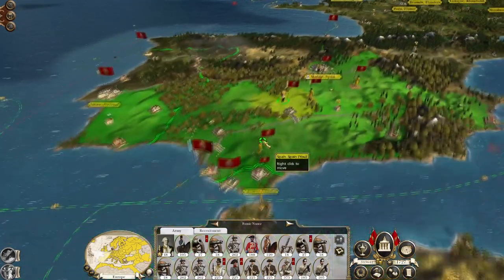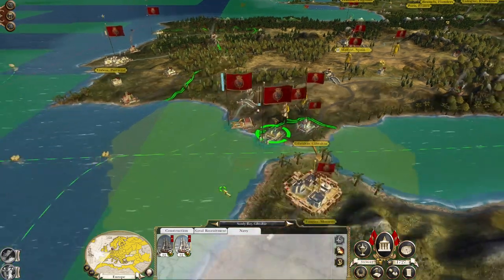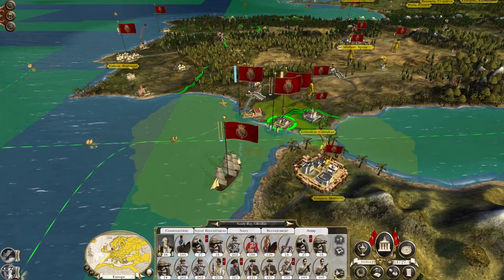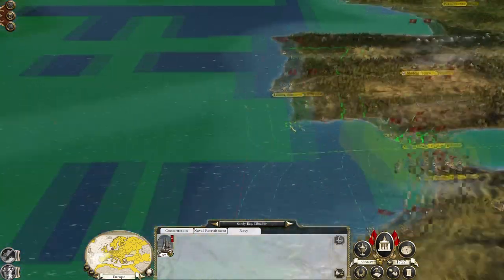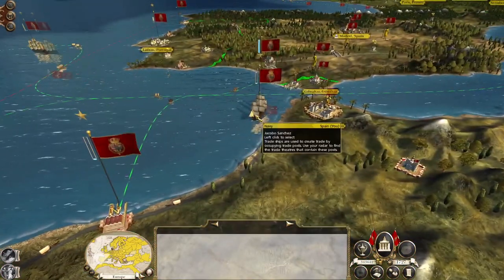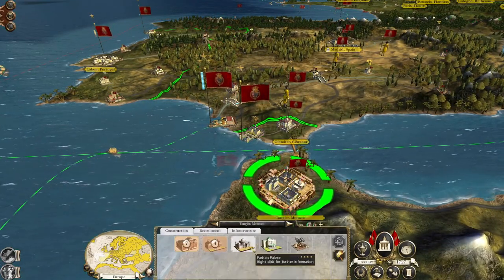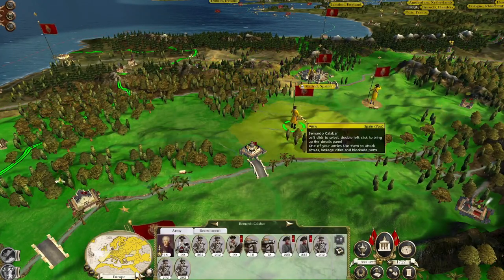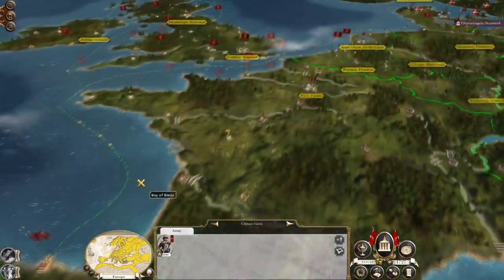I do have armies that are available for transport. Fonzie Nunez — get your army embarked and over to the Americas. To be honest, we can probably stand to begin the New Spanish war next turn. You're all waiting for reinforcements — that's Catalonian troops, pretty nice.